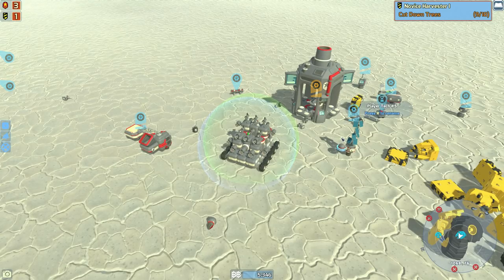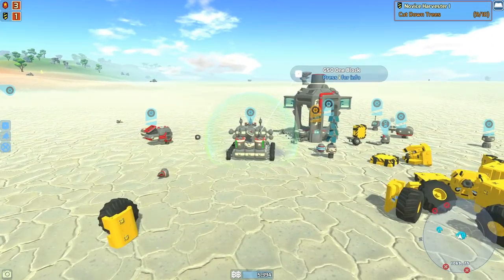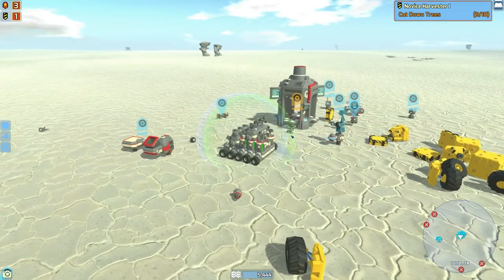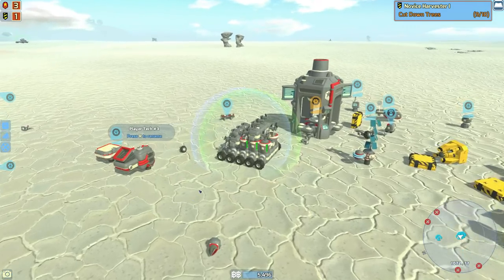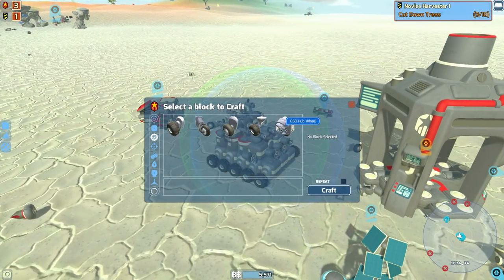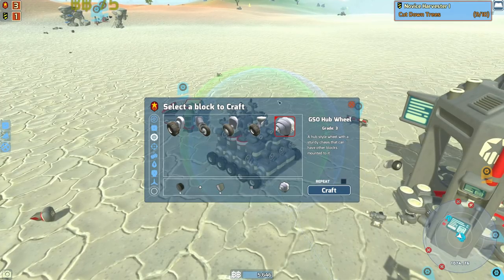Greetings and welcome back to Terratech with me Lathrix, and of course welcome back to our little junkyard. In today's episode I have a very simple goal which I have a feeling may take up a lot more time than I originally intend, and that is to build a craft using the new wheel we just unlocked - the new wheel from the GSO which is called the hub wheel. I would like a pure GSO vehicle for once which will use this wheel type.